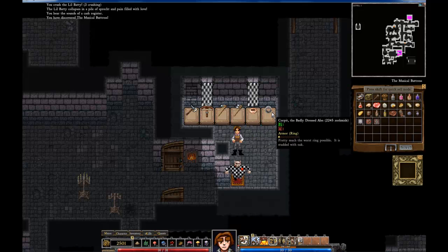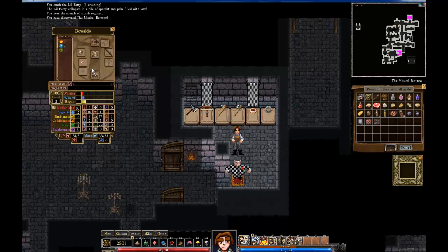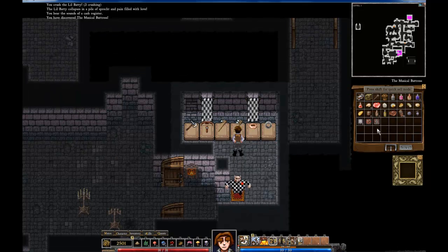Corpid the badly dressed ales — hmm, that's not bad. I might buy that because it's really cheap. It's a ring that does something, as opposed to this ring I have already which gives me resistance to electricity, but meh. Once I find a better ring I can just archaeologist that one away, so I think I'll do that.